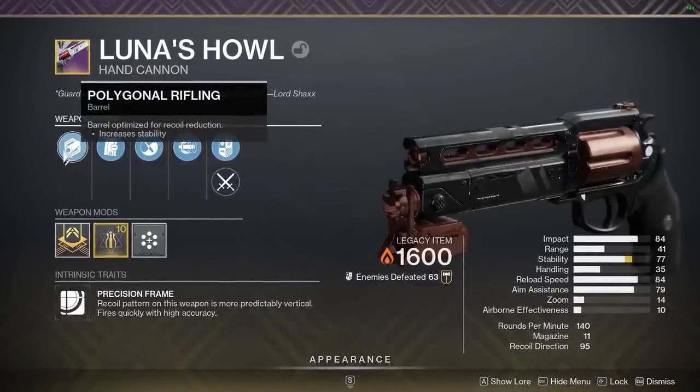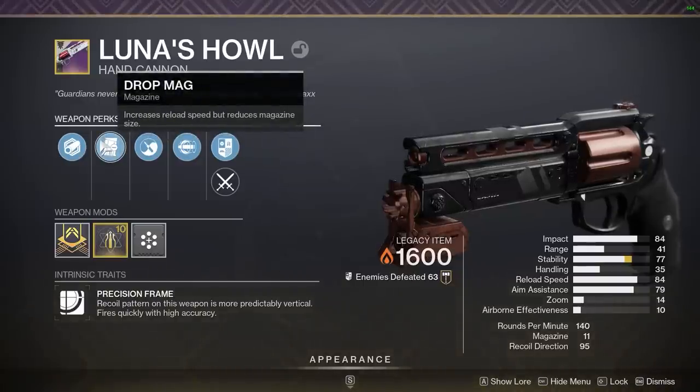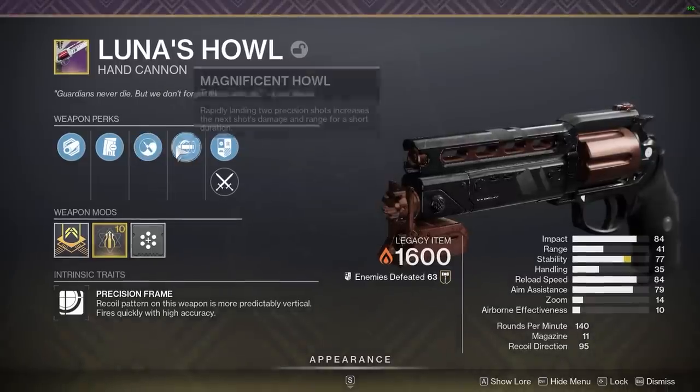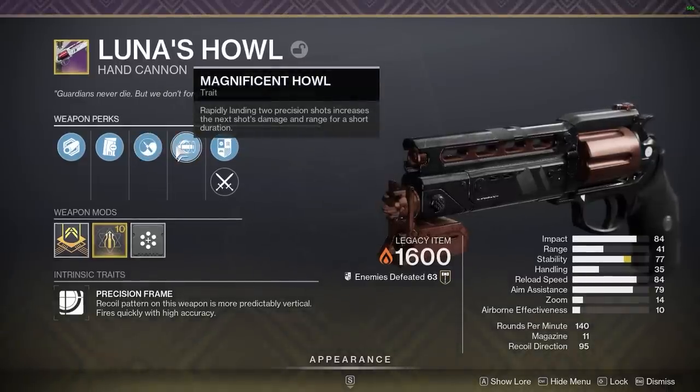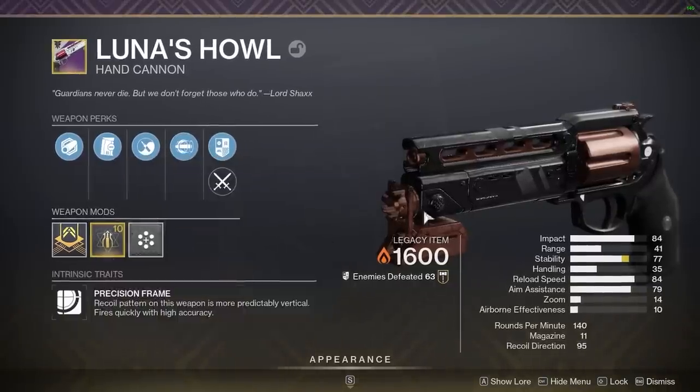Magnificent Howl wielding beast. It's a 140 RPM, but it shoots like a 180. It's the original pinnacle grind hand cannon of Destiny 2. It's got Zen Moment, which as we all know got buffed this season. It's absolutely nasty with 77 stability. Magnificent Howl — you land two precision shots, you get increased damage and range on your next one. And guys, this gun is still a monster.